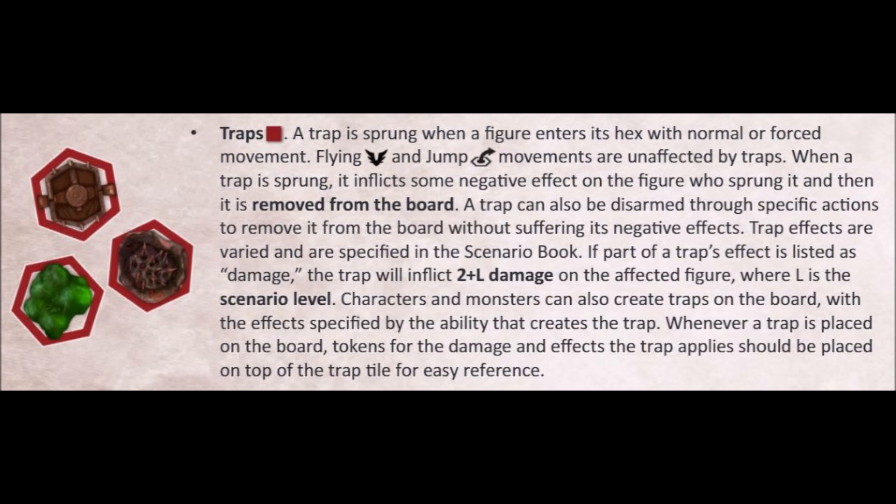So now: traps. Only damage traps actually inflict a direct hit to health. As per the table at the end of the rulebook, you can check that the higher the scenario level, the more severe the effect is. Still, there are tons of scenarios where additional effects like stun, wound, and poison are also applicable. What is more, there are cases when a trap has only a negative effect with no damage at all. We sometimes forgot to check and missed that, so pay attention when reading.